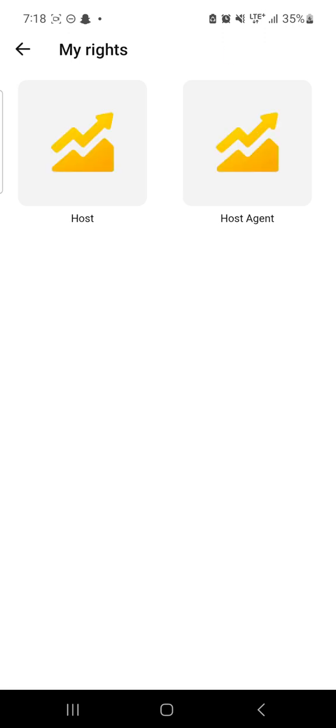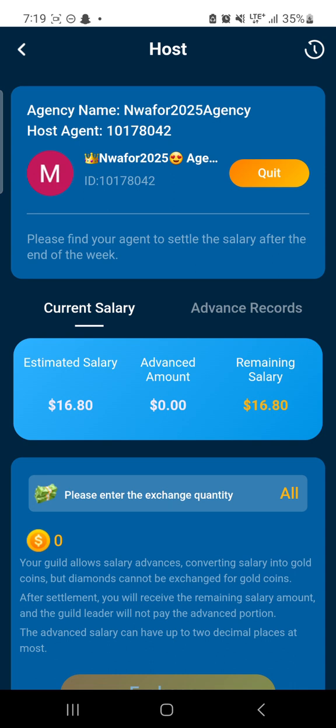Click on 'My Rights' and let it load and open — it's taking time, the network is slow. When it opens, the next place you will click is 'Hosts'. You click on 'Hosts' and it will open. Once it opens, you will see your salary that you are expecting.